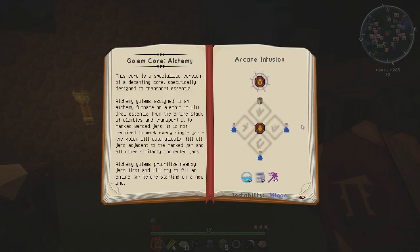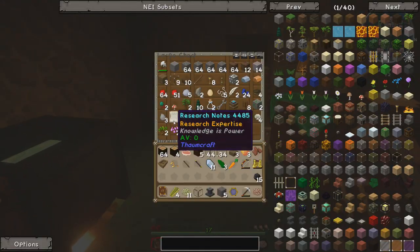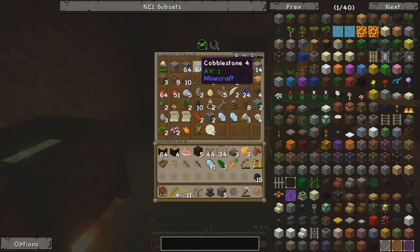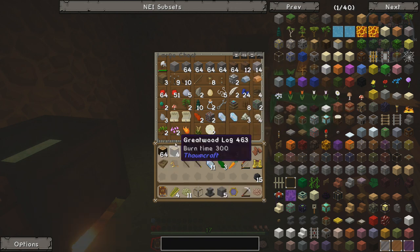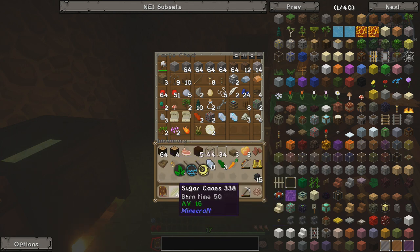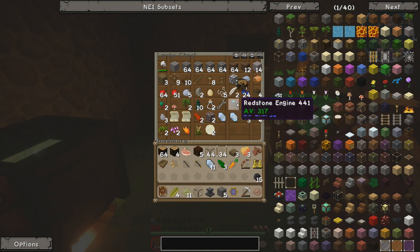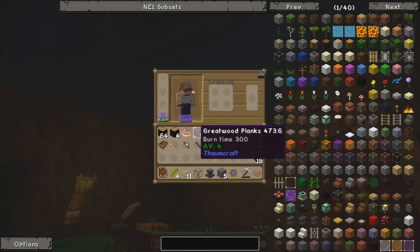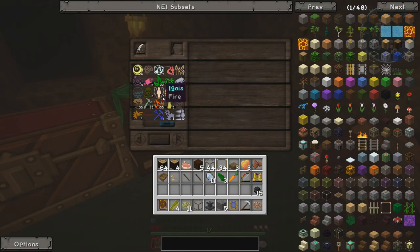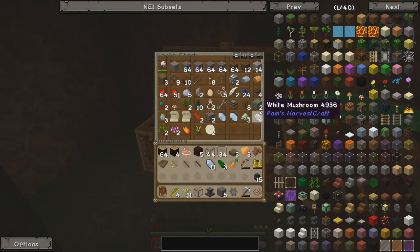For the golem animation core we need a water jar, water bottles, and an animation core with aqua and vacuous. Aqua is in boats, and vacuous - I'm not a hundred percent sure. The reason I can now shift and see what's in things is because I did some research called research expertise, which lets me hold shift to see what aspects are in any item. So I could look up what vacuous is made of - it's made of air and possibly Praecantatio.